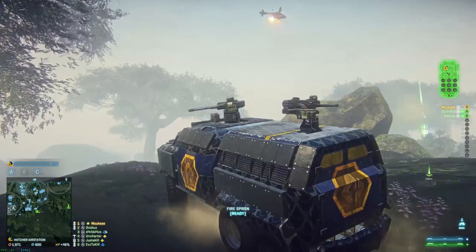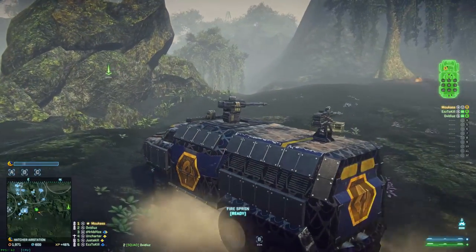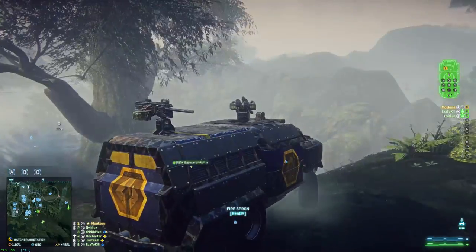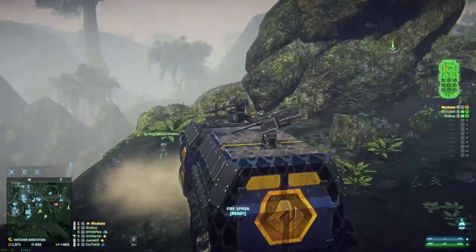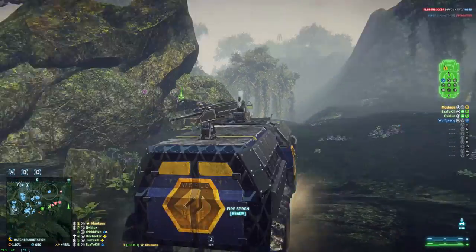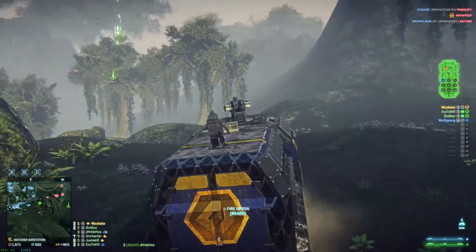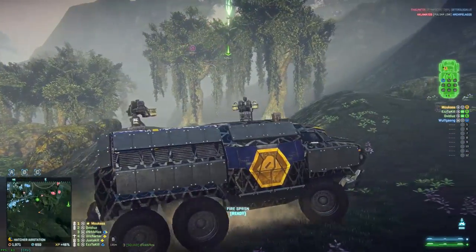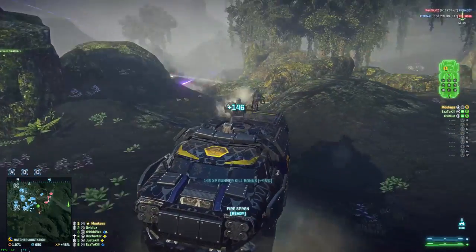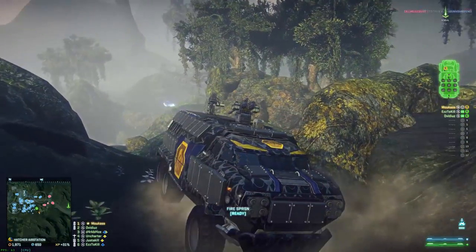Here I was using my semi-closed range loadout: one basilisk, one fury, and the rest as usual — blockade armor, racer chassis, fire suppression, and the liberty horn of course. I like to keep one basilisk for the versatility against all targets at most ranges. The fury is very powerful at close range against infantry and vehicles, especially infantry. The downside is it's not very effective at range, and the gunners run out of ammo very fast.